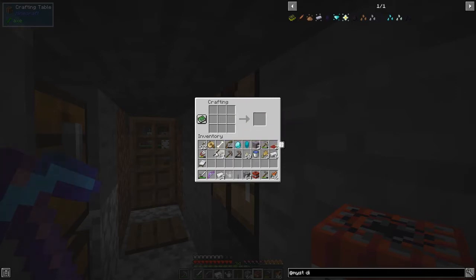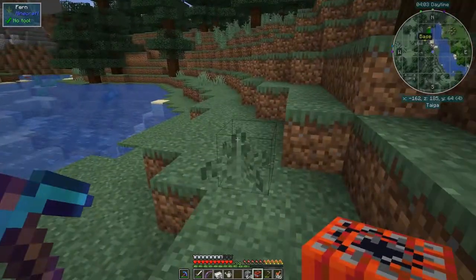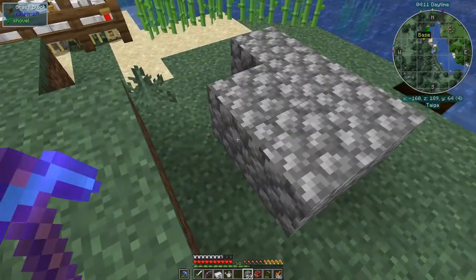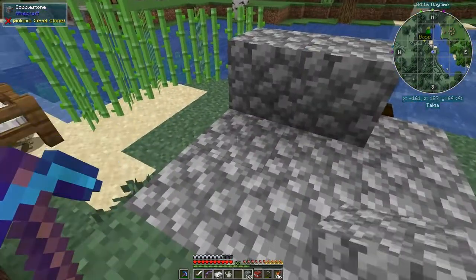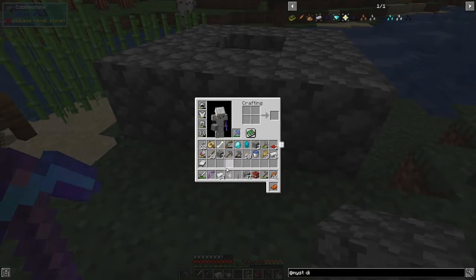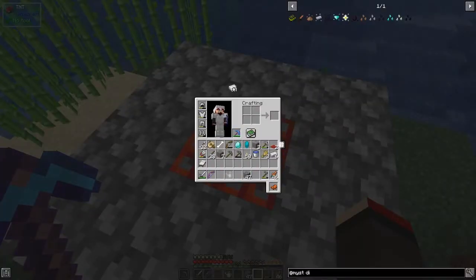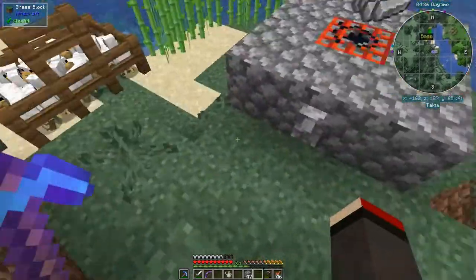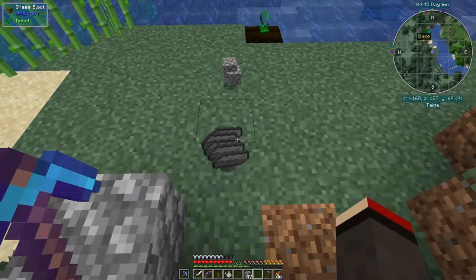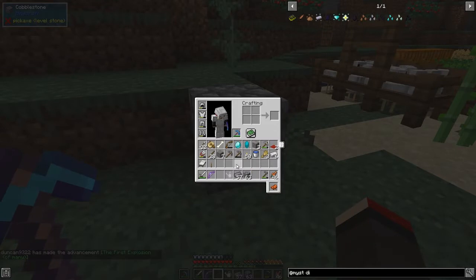We need a flint and steel or a lever to set it off — let's make a lever. We need a redstone signal. Let's go and make this here — I'll make a hole in the middle, put down the cobblestone ring, put the lever on the side, put down the TNT in the middle, throw down the iron ingots on top of it, stand back and ignite it. Okay, that destroyed most of it. We got 57 compressed iron — that's a fantastic start!